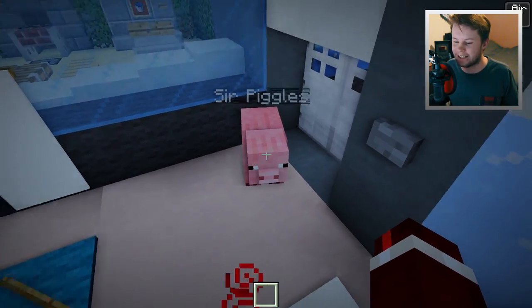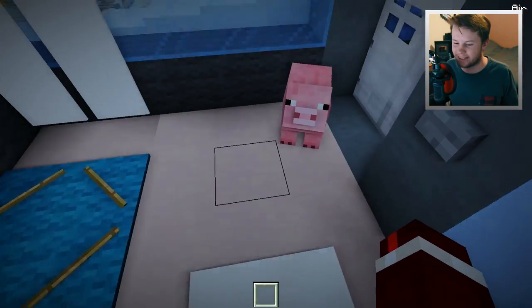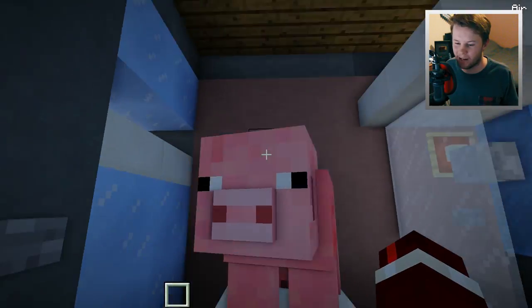You can't really notice it because I am in creative mode, but if you were in survival mode you would be able to see that my health would be currently going up. And look at Sir Piggles - I need some privacy here, Sir Piggles. He's just looking straight at me. This is wrong. Sir Piggles, don't look into my eyes. Sir Piggles is gone for seconds. You alright there, Sir Piggles?